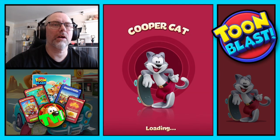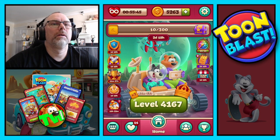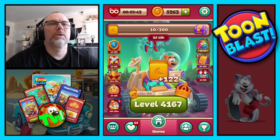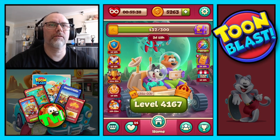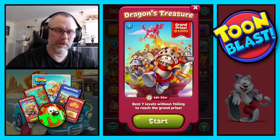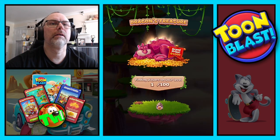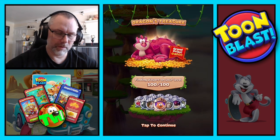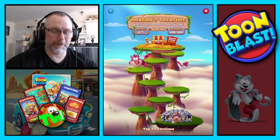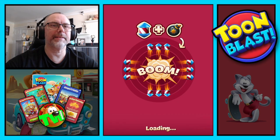We get 122 yellow blocks along with all the other good stuff. I think it's time to get Dragon's Treasure up and running. Seven levels, 100 people — see how many coins we can win. We're on 41-67.